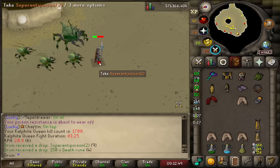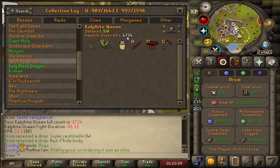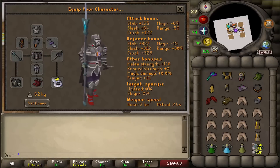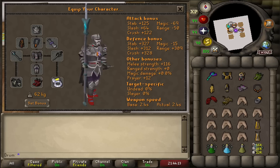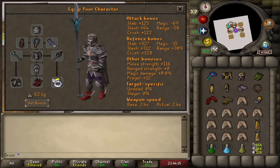1,700 KC, no pet. Wouldn't mind completing this before reaching the drop rate of 1 in 3,000. That'd be ideal. By the way, for anyone wondering, I did switch to full Torva instead of the Inquisitor — mainly because I sold my Inquisitor. You'll see why a little bit later.